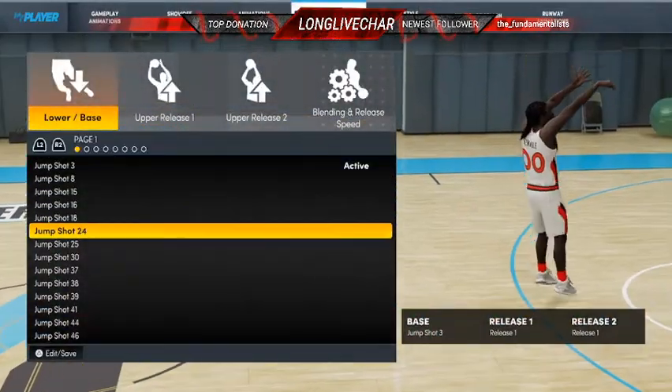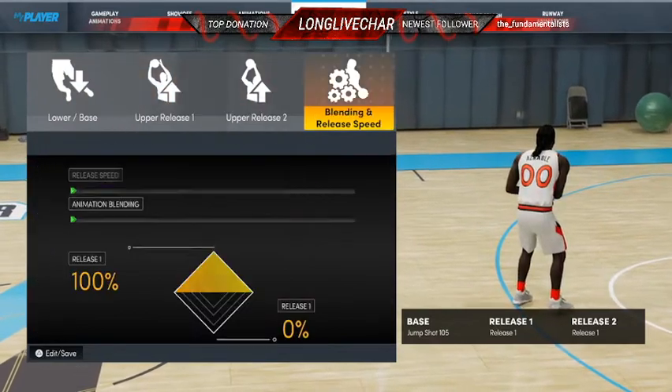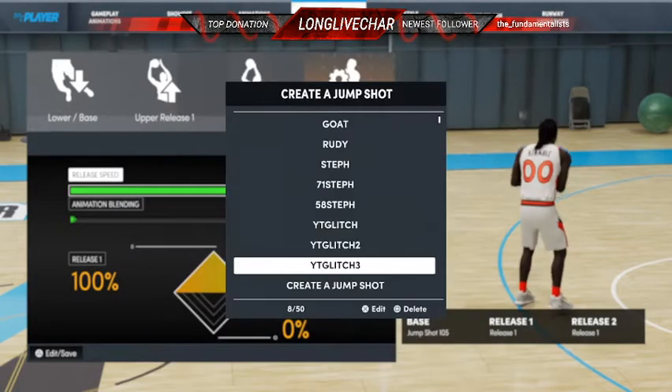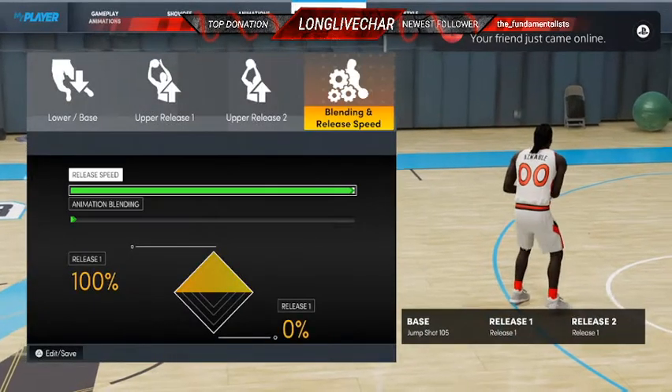Once you're here, put on 105 jump shot — release is whatever, blending whatever. I'm going to name this "YT Glitch 3." Once you do that, click Edit Jump Shot — yes, once you do it from here.